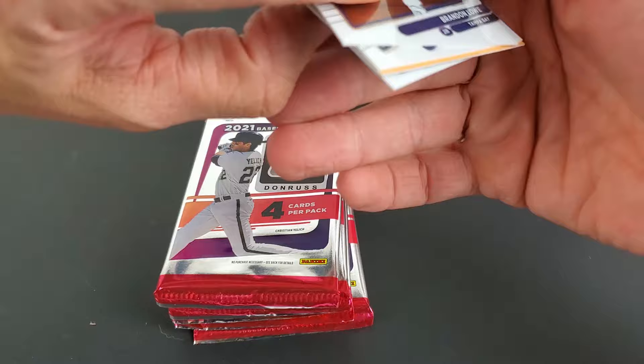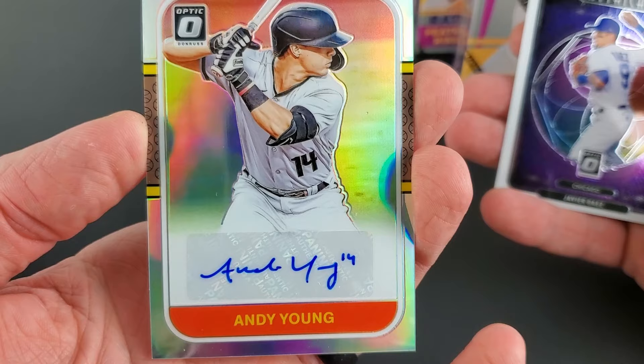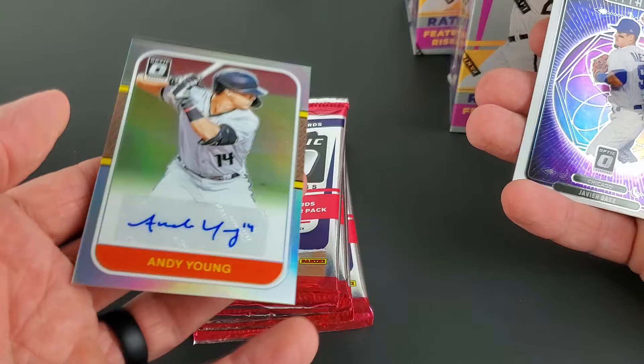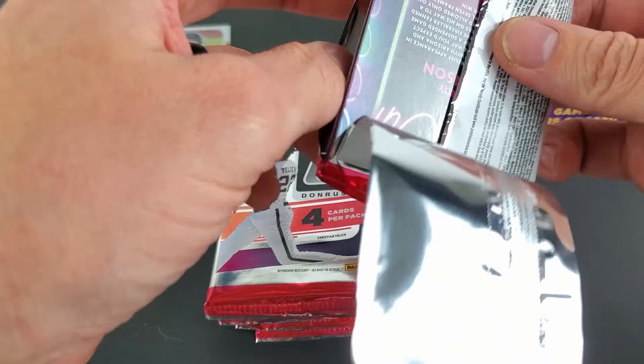We have a CJ Young auto — that might have been off camera but this is a retro design. It's kind of neat, first pack of the blaster. We have a CJ Young auto, 14 signatures — not too bad, not expecting that. We'll put that to the side. Then we'll come across these common Mythical inserts. Definitely not expecting that auto out of a blaster on the first pack — nice little surprise.